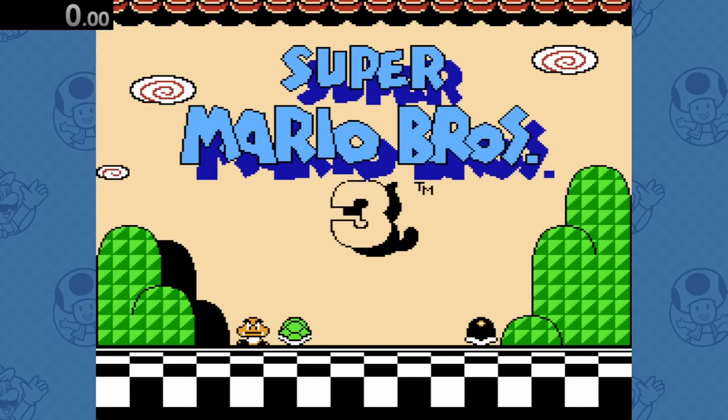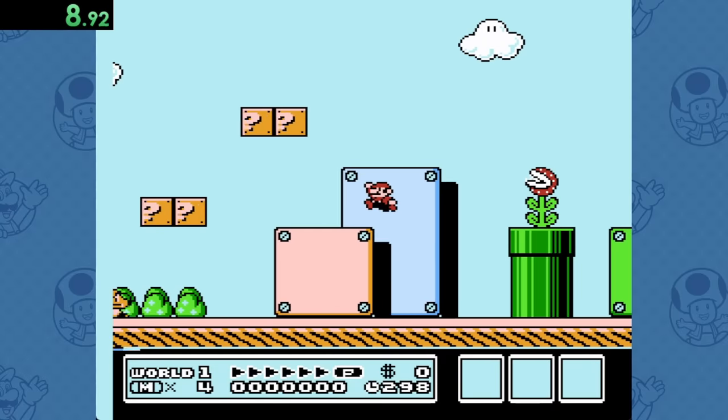Super Mario Bros. 3, I guess you could say, is also pretty easy. All we have to do is head into World 1-1 and jump into this fireball.